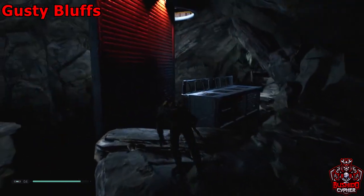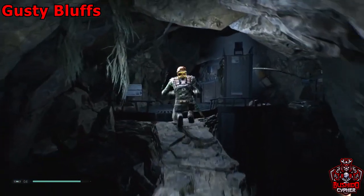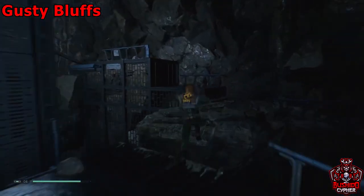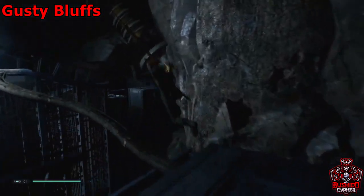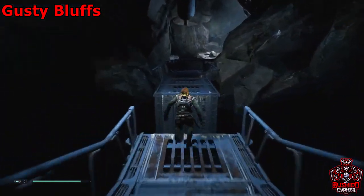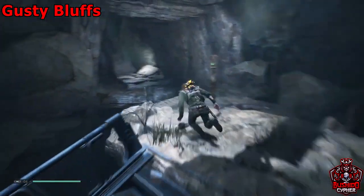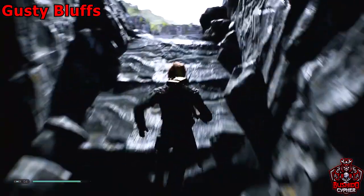That should have marked it as a log — I believe that was a Cordova log. Then we're going to head to the gusty bluffs. We'll go back through the actual cave itself. It was this way where you originally find the switch — if it's dark you want to get that switch activated, which shouldn't be an issue if you played through the story.